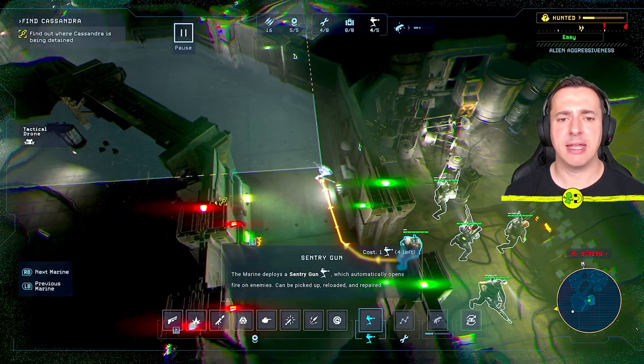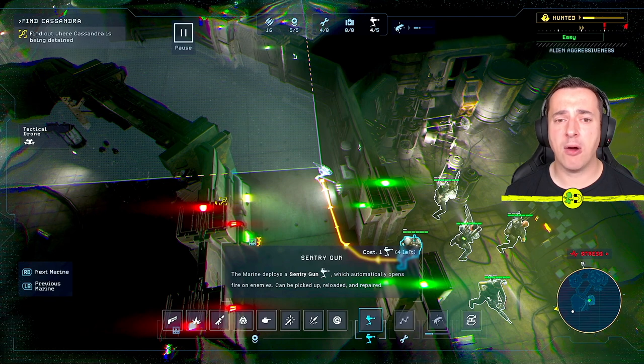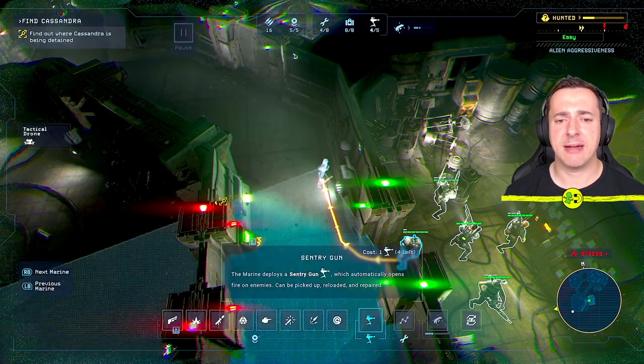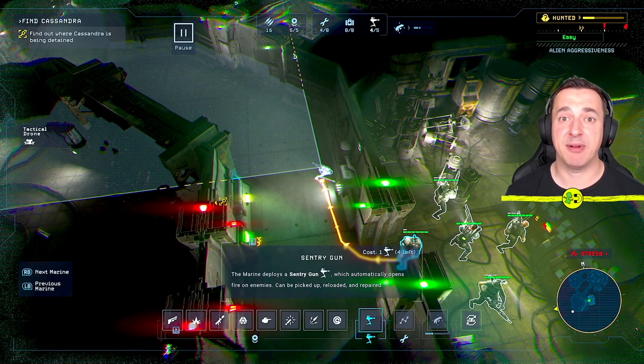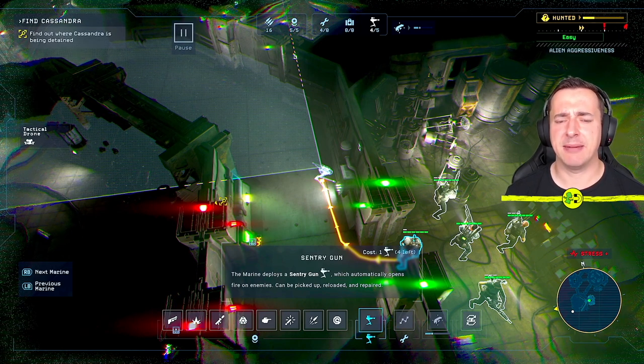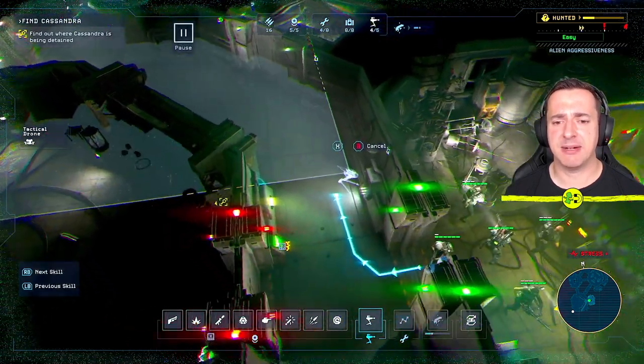I'm going to set one up here, and then I'm holding down the same button again. Press it once and then press and hold the second time — that will allow me to rotate the sentry gun, which is a common problem in this game. I've made a separate video on it, but I thought I'd do a deeper video. Release that and that's where the sentry gun will be placed.